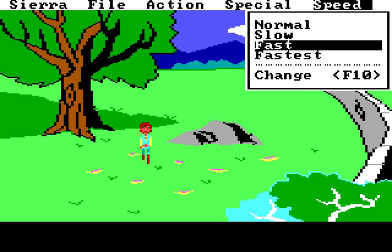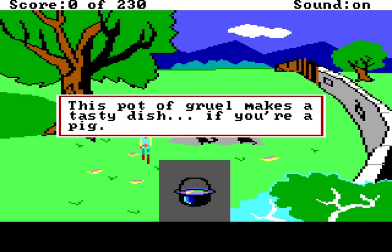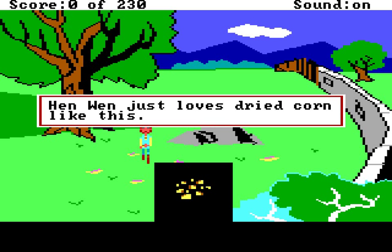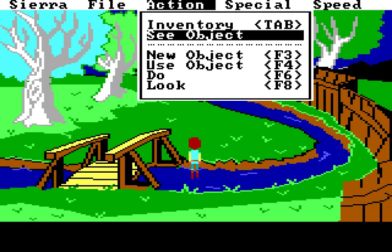Let's go ahead and take a look at our inventory. Up in the action menu, see object. Let's look at the knapsack - this knapsack has been a favorite of yours for years. This pot of gruel makes a tasty dish, if you're a pig. You have some bread baked at Caer Dolbin. Dolbin's delicious apples are your favorite - crisp and tasty. Lies! Only green apples are good apples. Henwin just loves dried corn like this. This food wallet must be magic, since it never seems to run out of food. Water flask - this is your trusty water flask. This game actually does have hunger and thirst - it's kind of cruel.